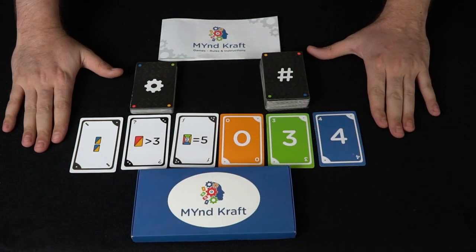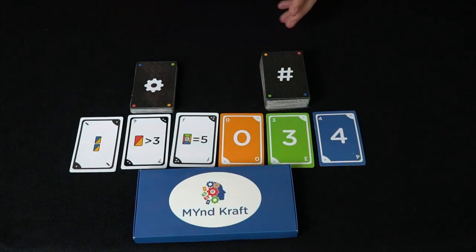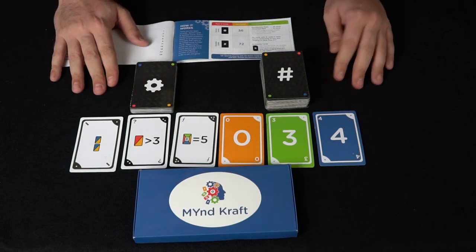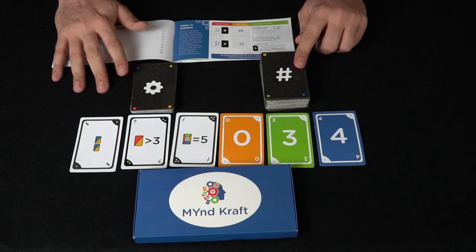Here is MindCraft and everything included: you're going to get the box for the game as well as the rules and all of the different rules for each of the different games, which tells you how many cards are in each of the two different decks. You have 32 cards for the specific action deck and then 72 for the number deck.